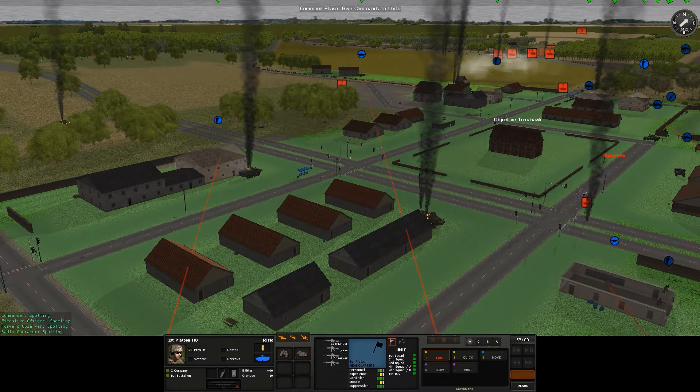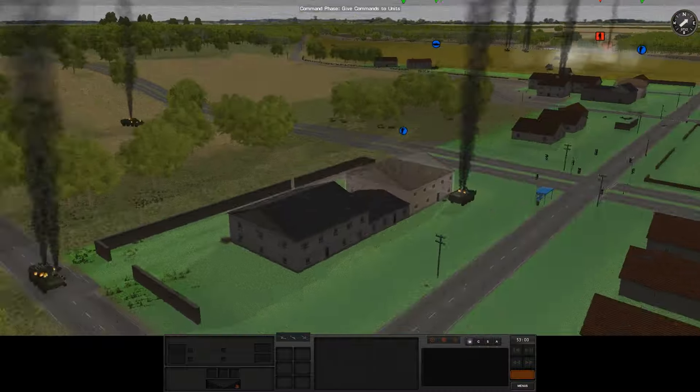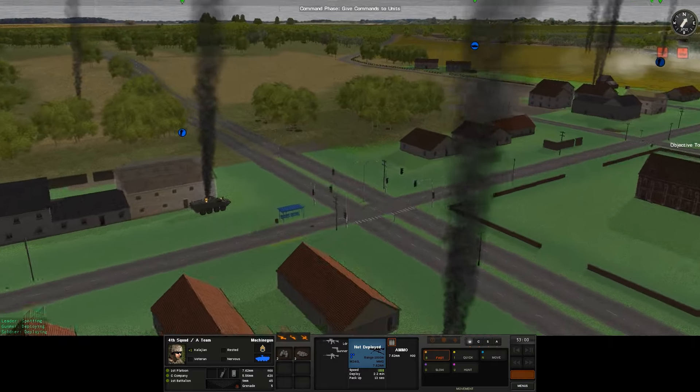We'll get them set up — maybe in here actually. The closer they are, the better they work in terms of command and control. I'll put them on the first level over here so at least they'll be close enough to help out and be in radio contact. I'm going to move out some of these guys as well.